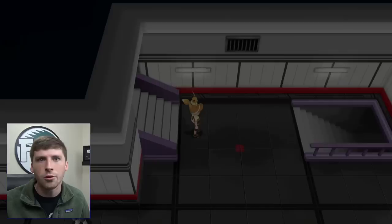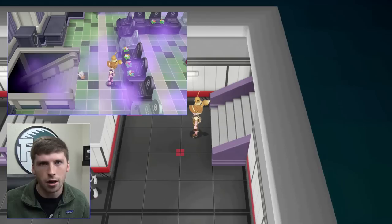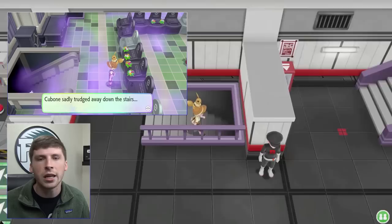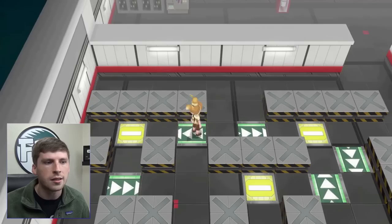If you are not seeing this — if there's a guy in front of it and Jesse and James are not there — you need to go back to Lavender Town and go through the second floor so that the sequence can be initiated and Cubone ends up fleeing to this area. Once you start going down the steps, you want to go to the bottommost floor and then follow this sequence just like what I'm doing on screen.